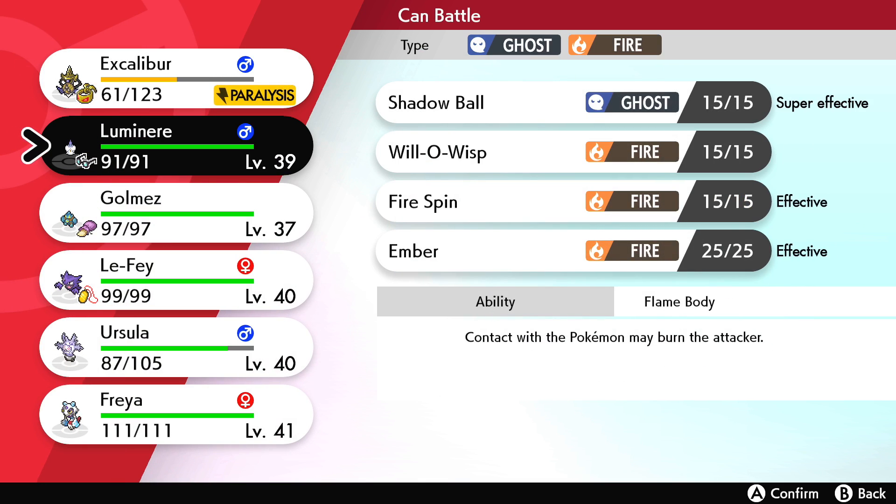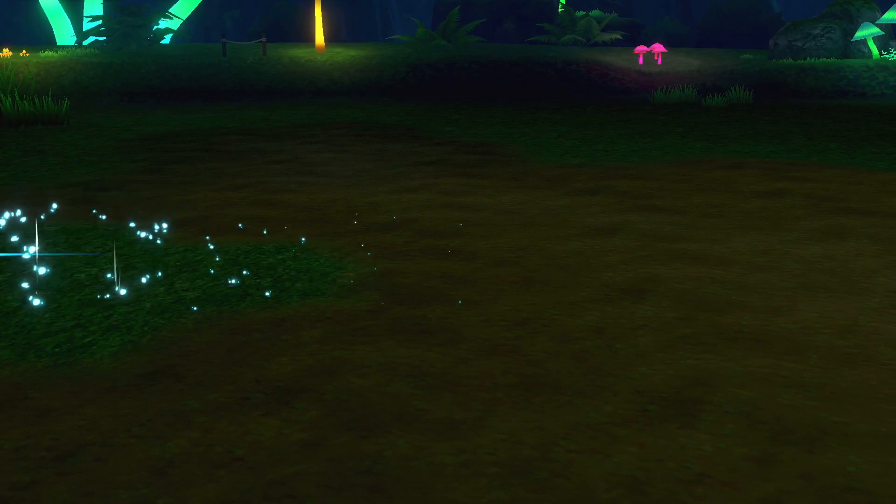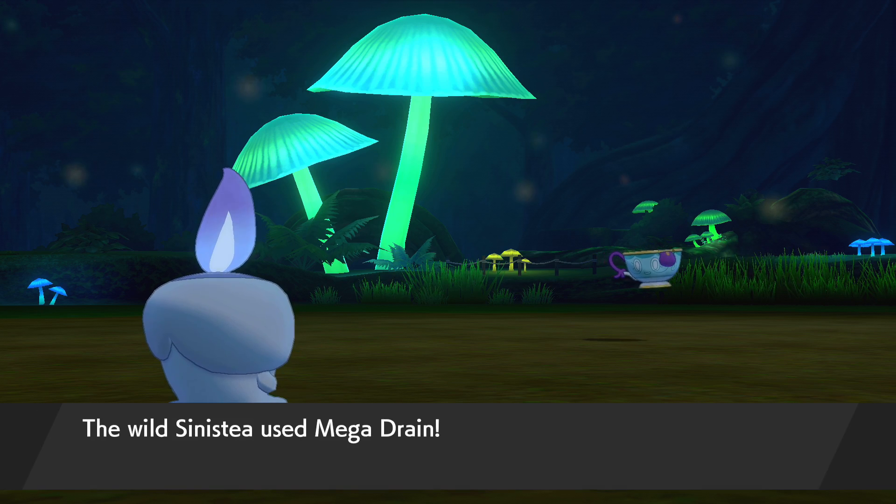I'm going to keep this separate to evolve Sinistea because there's a little bit more involved with it. There is a cracked pot in the town before it, but I need to go around and get more of them just in case you want to continue to evolve this little guy.